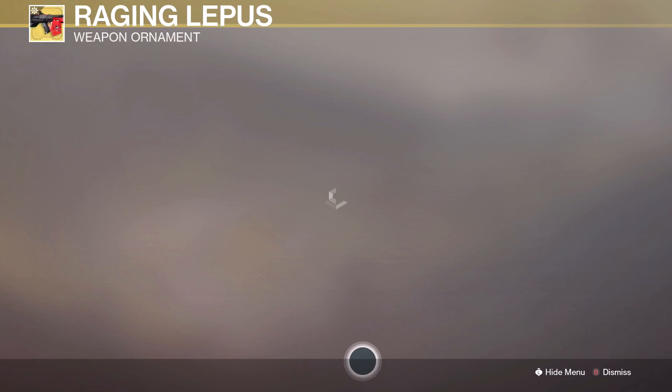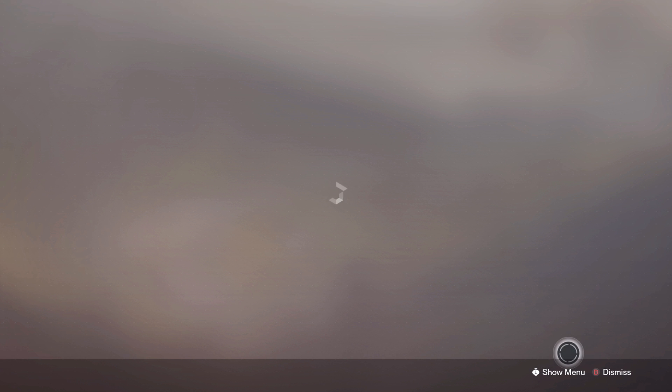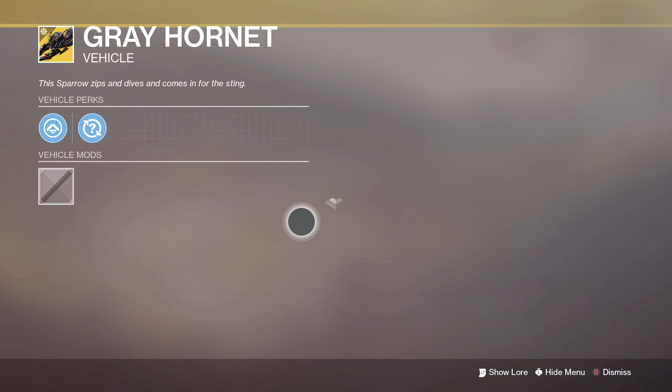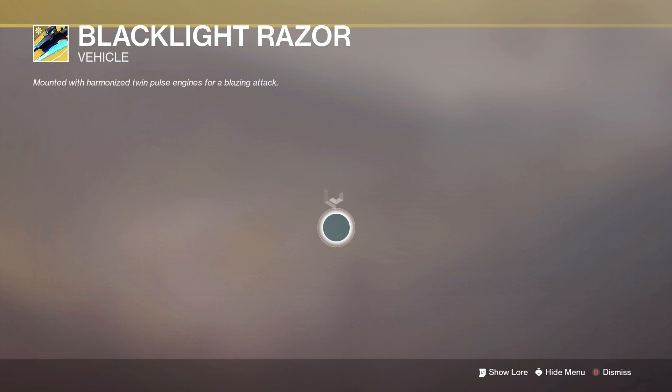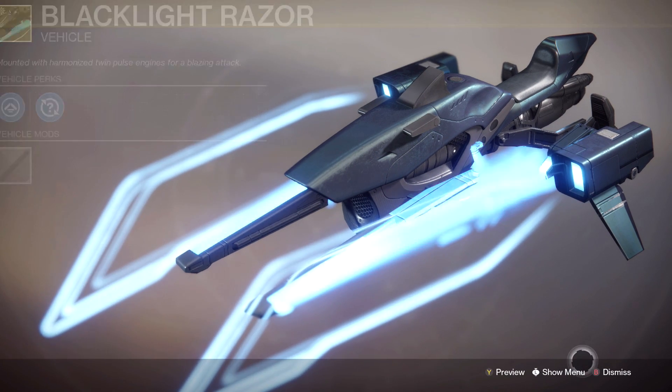Let's go on to the Jade Rabbit. From the thumbnail it looks like red and black, so that might look pretty cool. Yep, pretty standard but I like it. Now for this sparrow — whoa, that is quite literally a Hornet. Blacklight Razor Sparrow. It's like an Aegis to load, flashing little bits at the side — that's pretty groovy.